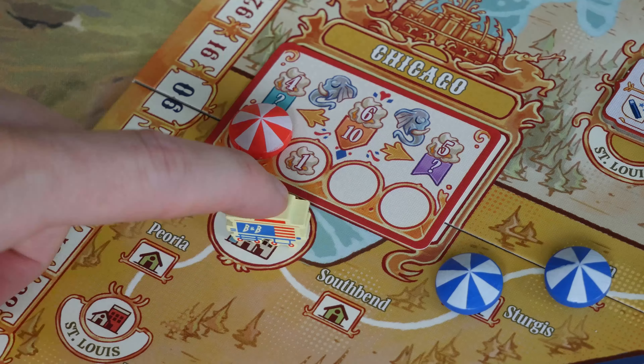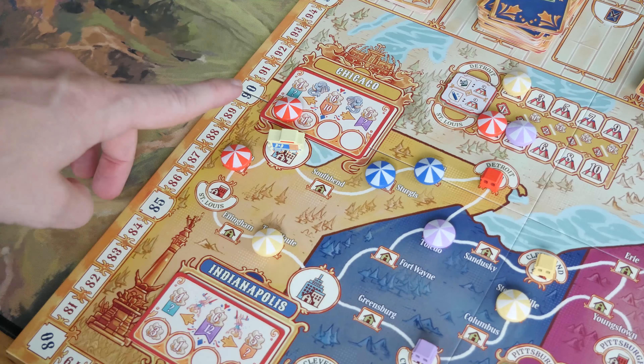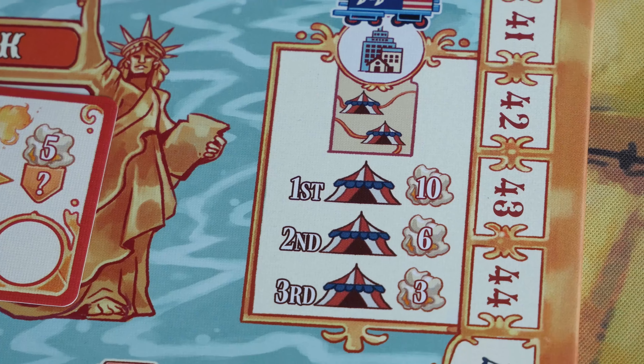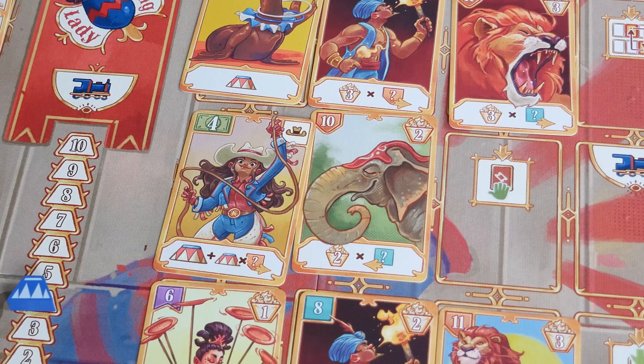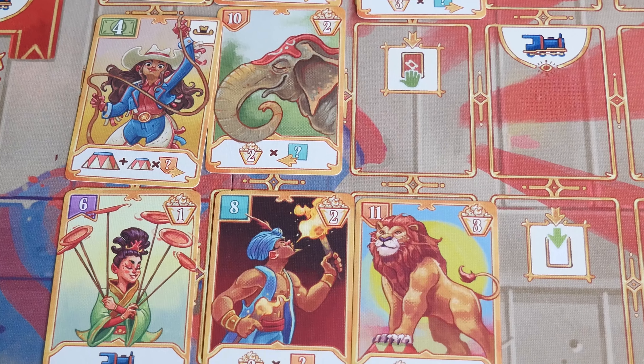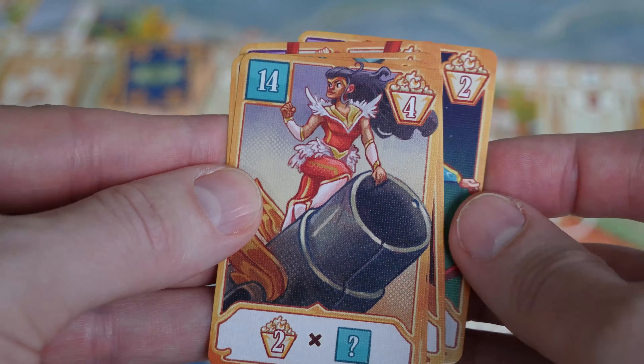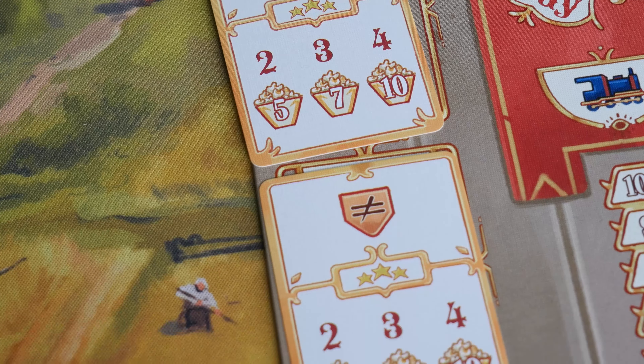Every time someone performs, you move the Barnum Caravan one space on the outer loop. When Barnum reaches the first big city, he'll stop there until the end of the round, and then players receive points based on the majority of circus tents in that region. Barnum will then continue on his way. Barnum's movement is the game time tracker because when he makes it back to his starting city, that triggers the end of the game. Players will get end game points for their acts on their player boards that have the little popcorn bucket in the right-hand corner, additional points for some of the cards based on card colors or what is to the left or right of them, and points for any end game goal cards they were able to play on their player boards. And like most games, the player with the most points wins.